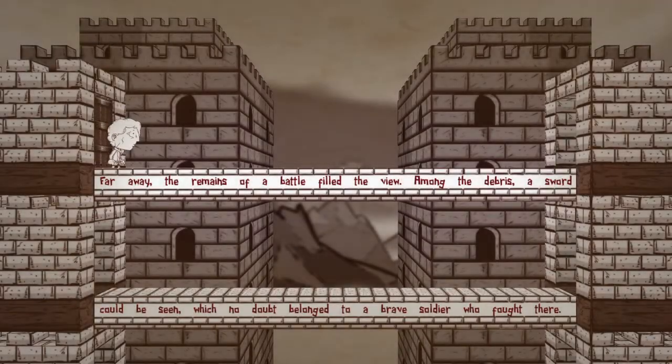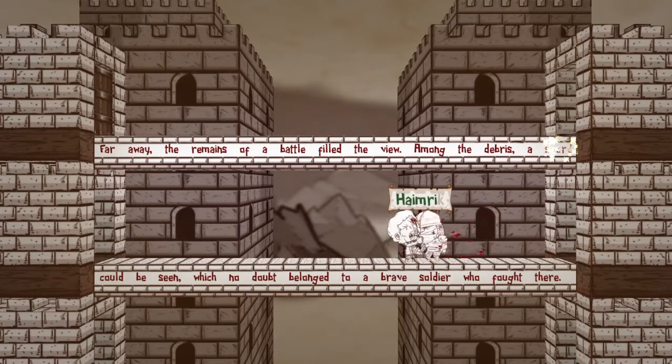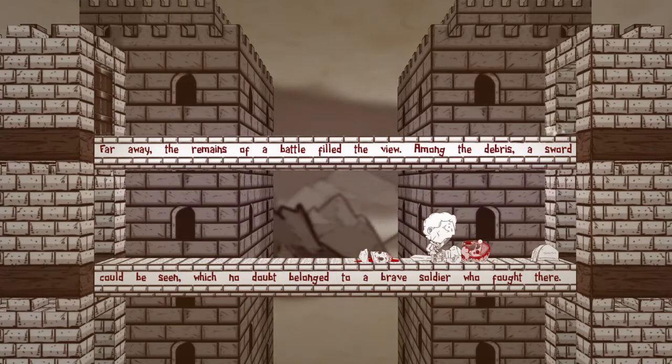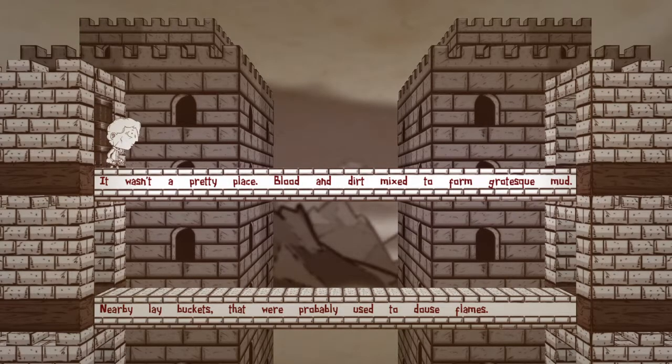Nico, you can read the next chapter. Far away, the remains of a battle filled the view. Among the debris a sword could be seen, which no doubt belongs to a brave soldier who fought there. I have a sword — you can actually fight. I don't see a health bar on him. Oh yeah, it's on the top. It's pretty gory as you could have guessed from that opening scene. Blood and dirt mixed to form grotesque mud. Nearby lay buckets that were probably used to douse the flames — so I'm thinking I need the bucket.